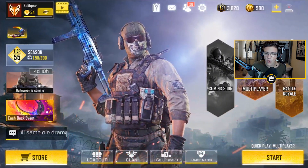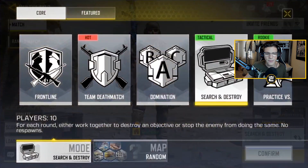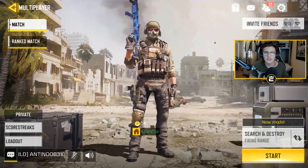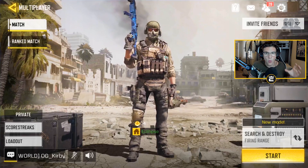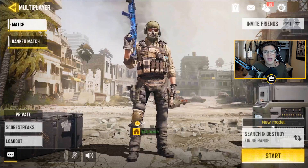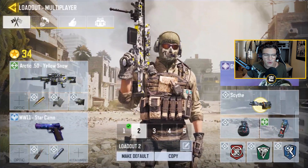My name is Eclipse and today we are back with some more Call of Duty Mobile. I want to show you guys a really awesome secret sniper spot that not too many people know about. I'm just gonna play some Search and Destroy on Firing Range. This sniper spot happens at the very beginning of the round, so you can easily get anywhere from one to four kills within the first ten seconds.